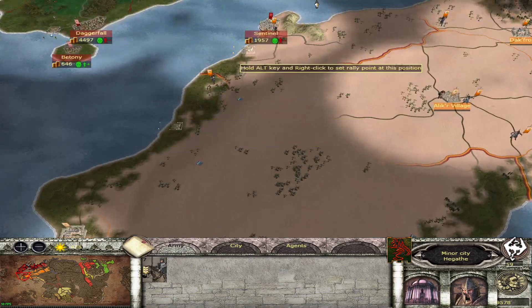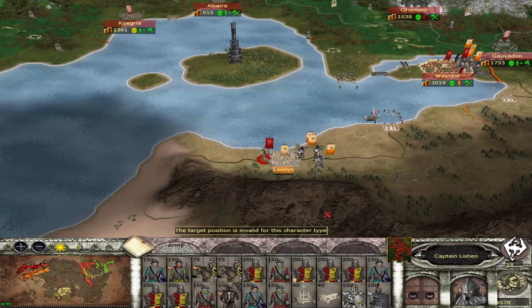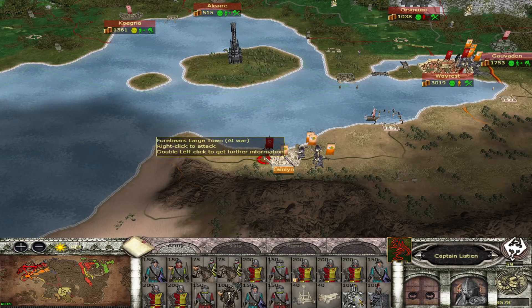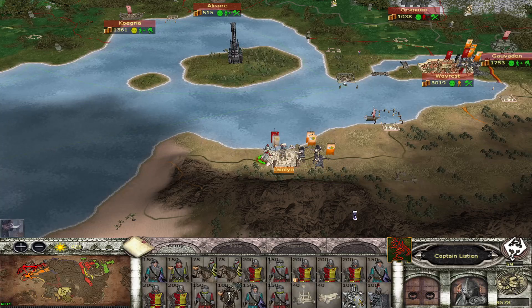So what we're doing out here - we've landed an army out here, it does have siege equipment, which means we could go directly in for an attack, which I think we need to do.